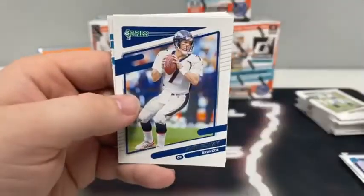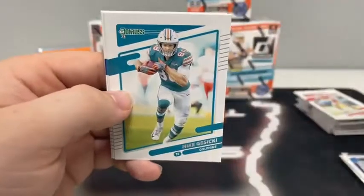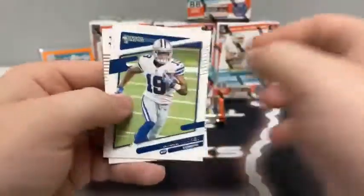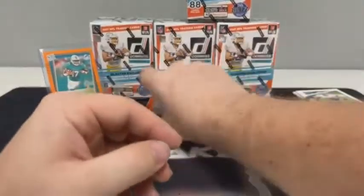Joe Montana for San Francisco, John Elway for the Broncos, Saquon Barkley, Mike Gesicki, Teddy Bridgewater for Carolina, Aaron Donald, Amari Cooper for Dallas, and a rated rookie of Dami Brown for the Washington Football Team.